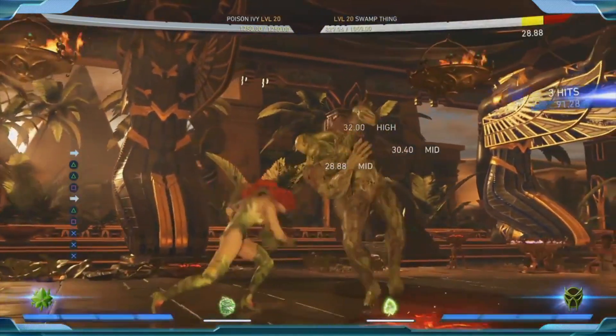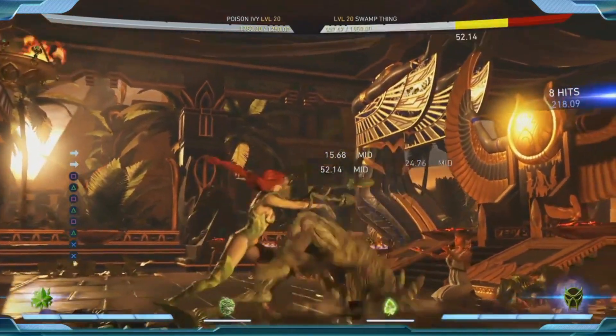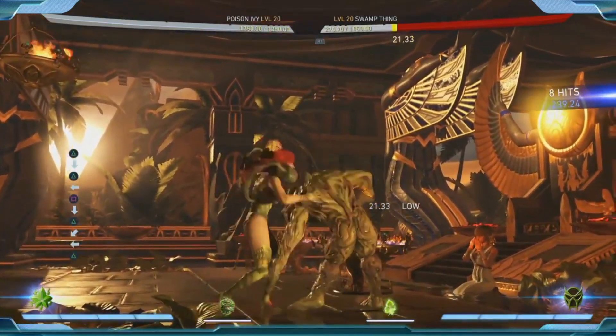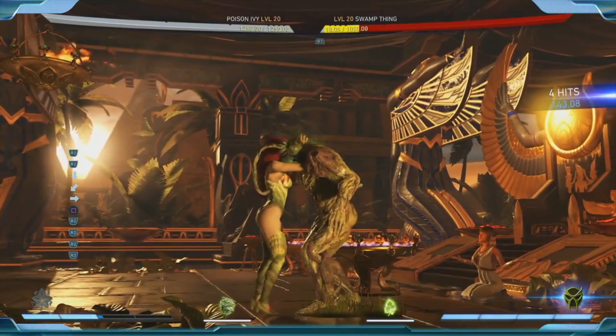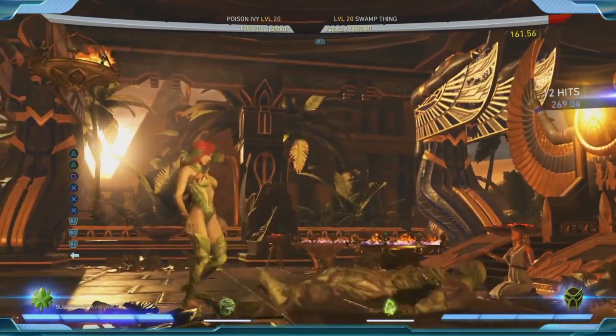One thing I'm excited about - this is kind of high-level stuff - is how we've played with some of the mechanics of our back and forward threes in this game. Certain characters have different properties. Supergirl's is very unique, for instance. Our back three and forward three are very important, and our wall bounces are big, and how they've changed how those work is neat.